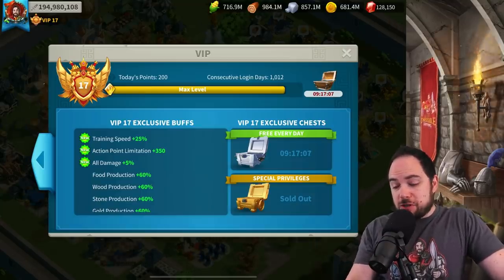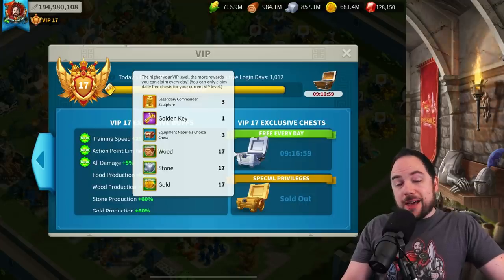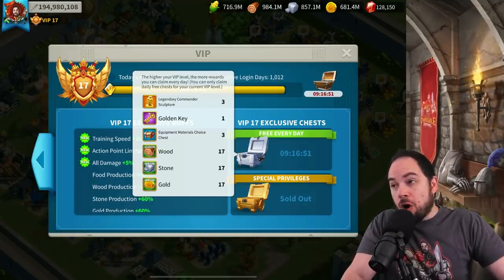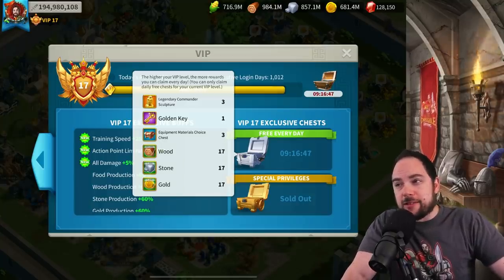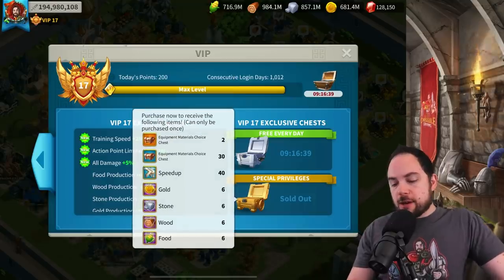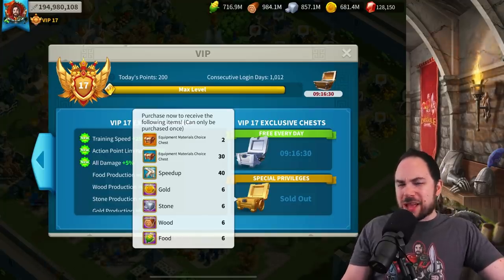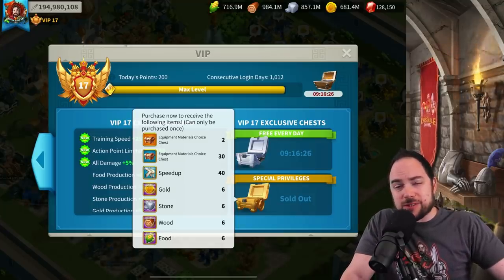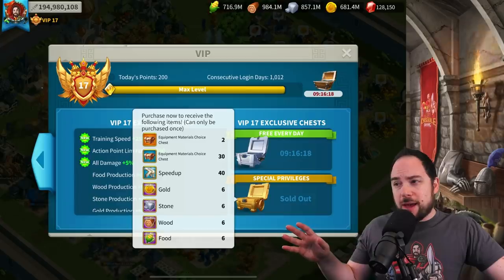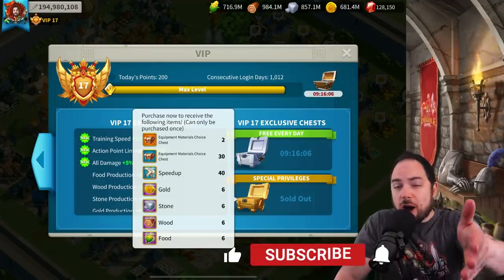Regarding the VIP 18 exclusive chest, I hope they put more materials in there. I think they'll add one more blue material, another legendary head, and maybe a crystal key. I think it's going to require a ton of VIP to reach — like 1.5 million above what it took to reach VIP 17. The special privilege chest might also have some new equipment, though I'd rather they just include materials for a more even playing field. We'll evaluate as soon as it lands.